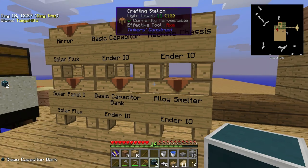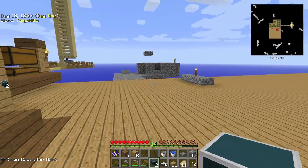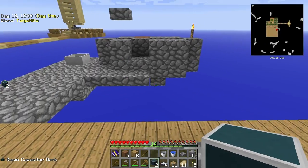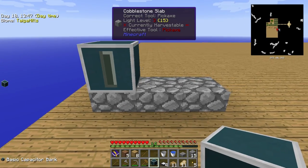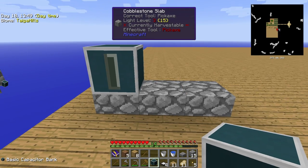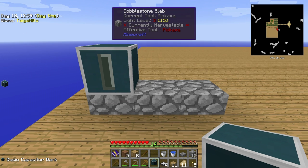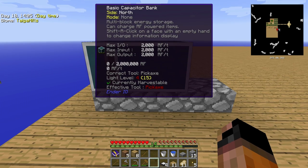Let's grab the alloy smelter and let's go over here. Now we're going here for a very good reason — very close to the cobblestone generator — you will see next episode, no spoilers. So let's put down the capacitor bank. Now this is a modular structure, as said. Now if you press shift it will give you all sorts of information. Very, very cool. So you can put two next to each other, and you can see it doubled the amount of the statistics, so we can now store two million RF.